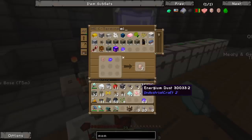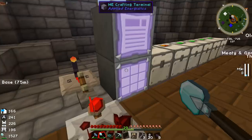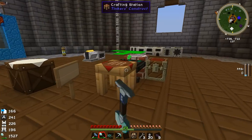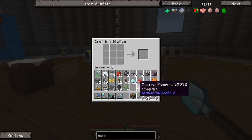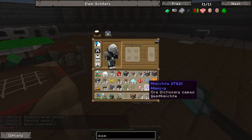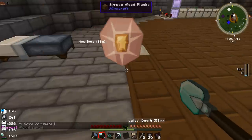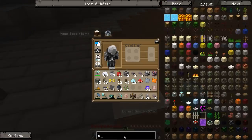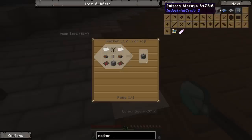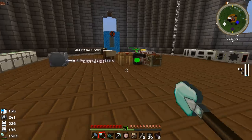There we go — we've got a crystal memory, which is used to store the pattern data. We need this for the pattern storage and the scanner. The next thing on our list is to make the scanner and the replicator, which also need some reinforced stone. There's no recipe for reinforced stone because it's made using a quite unusual technique.